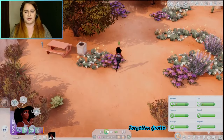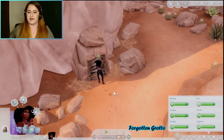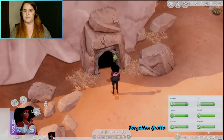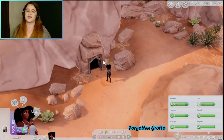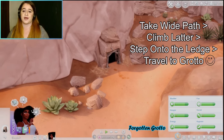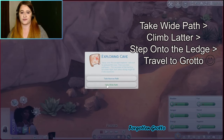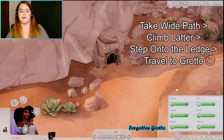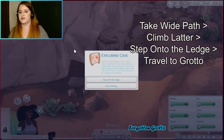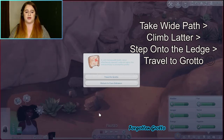Once Jalissa arrives, she's going to break open the cave entrance since she's a strong independent woman with level 10 Handiness. Then click the cave again and choose Explore. You'll get a series of prompts — I've already figured out the right answers. Take the wide path on the first question, then climb the ladder on the second, then step onto the ledge.